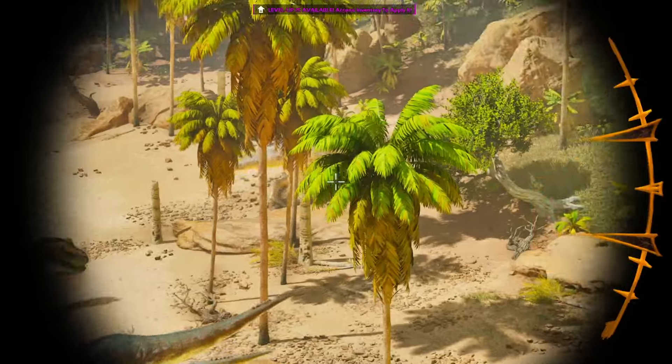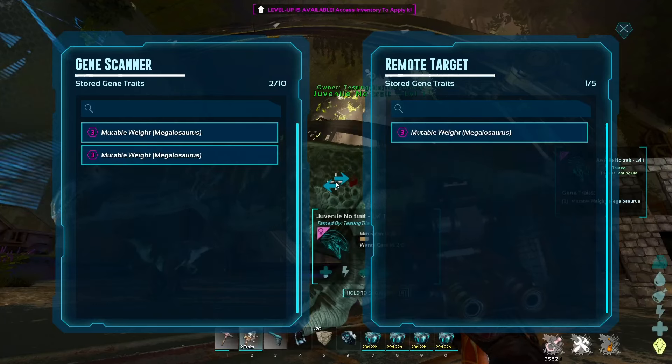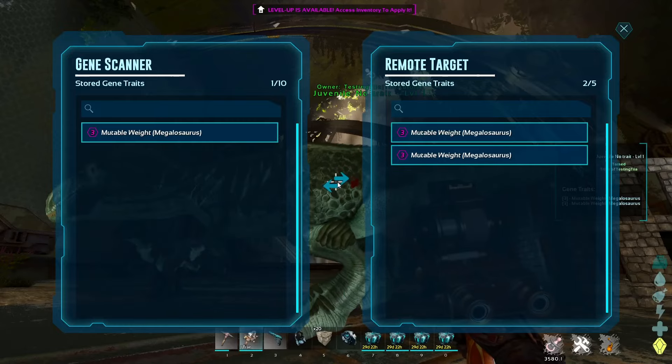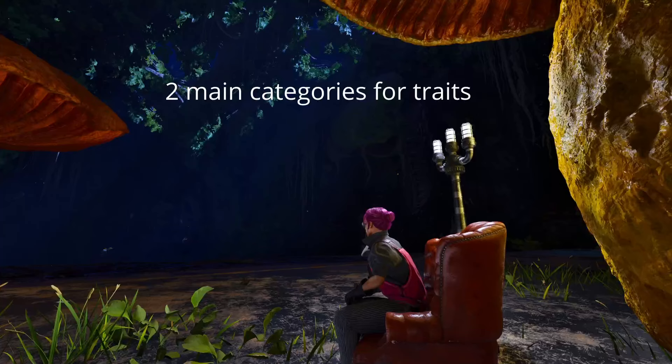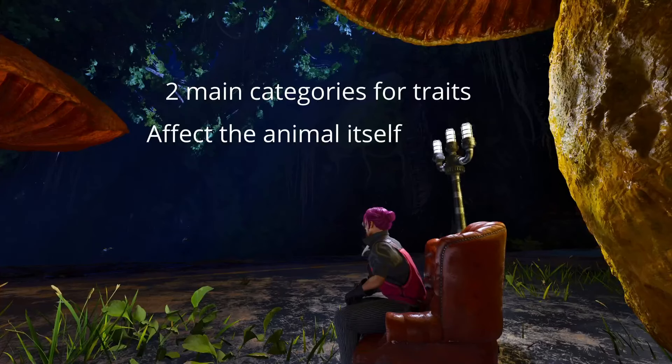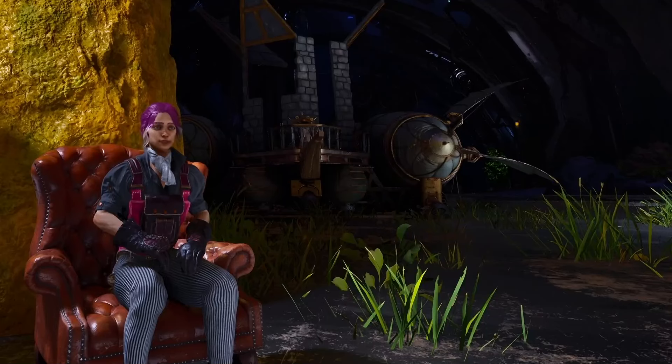An animal will spawn with only one trait but can hold up to five traits. It can also hold up to three traits of the same kind and their effects will add up with each other. There are two kinds of traits: ones that affect the animal itself carrying the trait, and ones that affect the inheritance of stats on an offspring of that creature. The baby won't inherit the trait itself but will be affected by the trait of the parents.